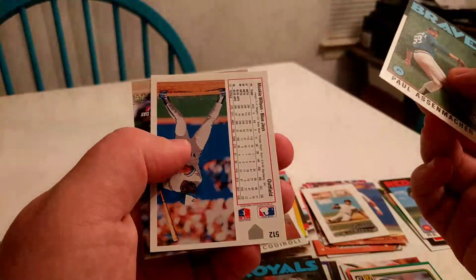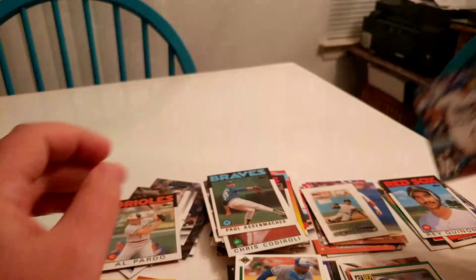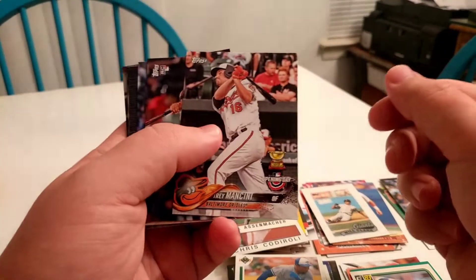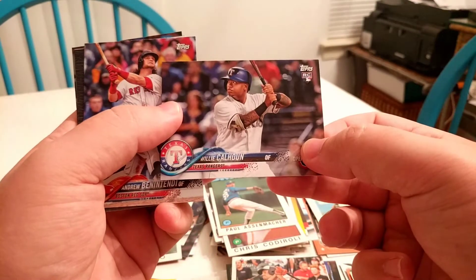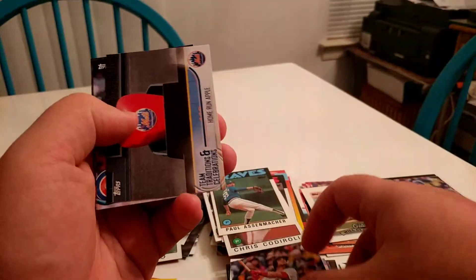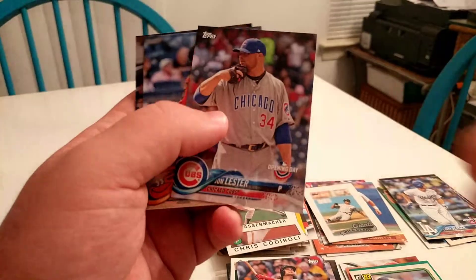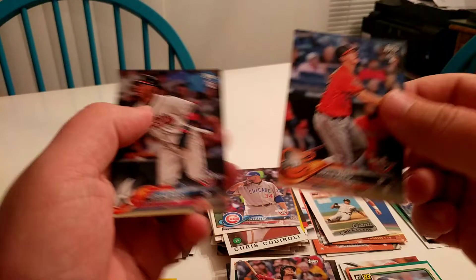A lot of outfielders to pick from. Mookie Wilson. There's a Corey Seager — so I may have just got my shortstop. Let's look in the 2018 Opening Day pack and see if I can get some more cards. Trey Mancini — infield. Willie Calhoun rookie card. Andrew Benintendi. The home run apple. Lester, Austin Hayes rookie, and Ozzie Albies rookie.